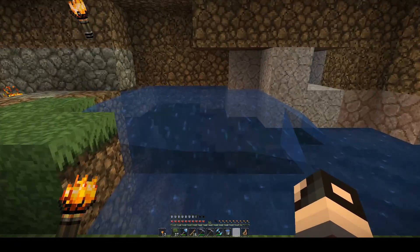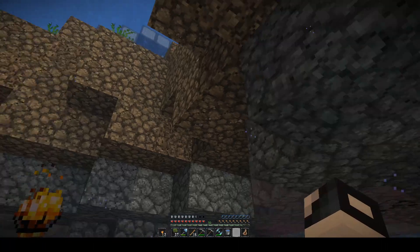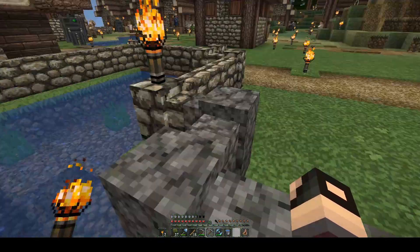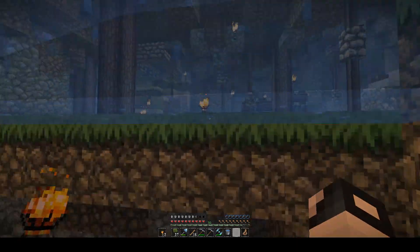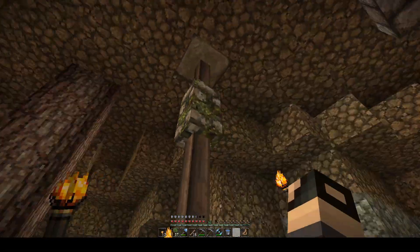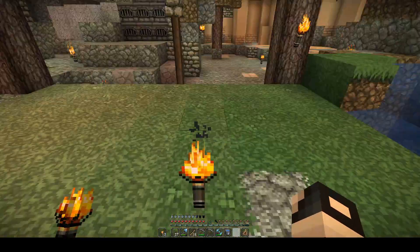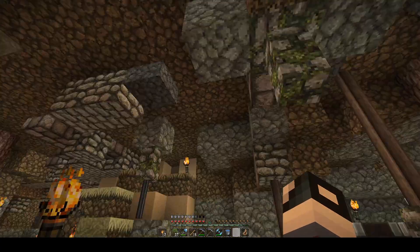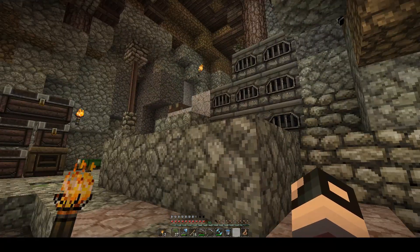We've also got a secret entrance into the base - if we have a look down here and come up here, ta-da, we are outside. We have escaped and they are still locked in there, so that's pretty groovy. We're going to be starting work on the inside of the base today. I'd like to just get rid of some of this dirt, have a couple more blocks up here and just sort of a few different blocks, different palette colours. I like the earth down here, I like the grass. We'll see how we go - that's the plan for today and I'm sure we'll find something else to do as well.